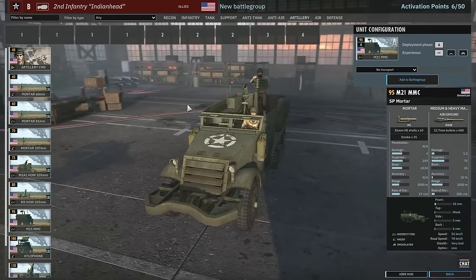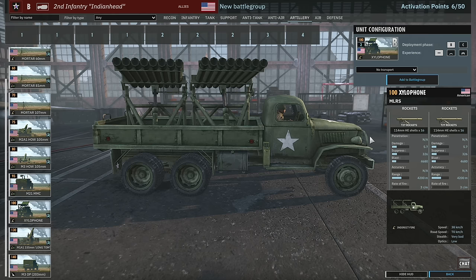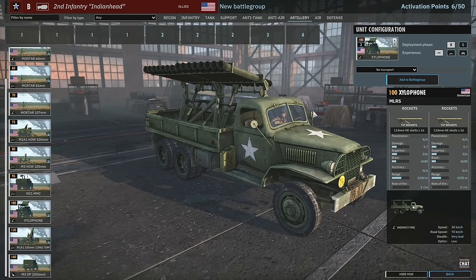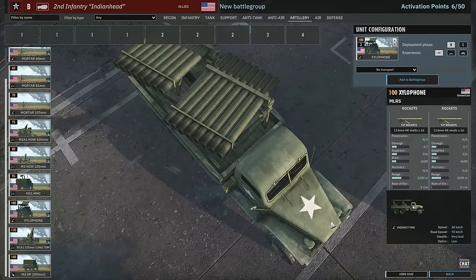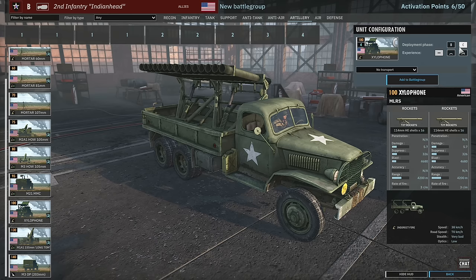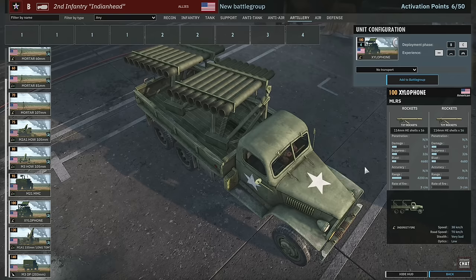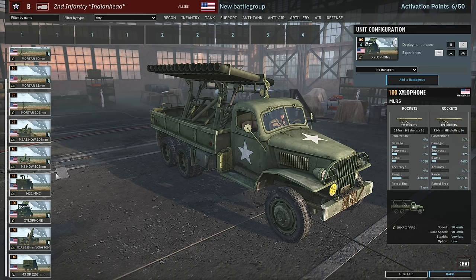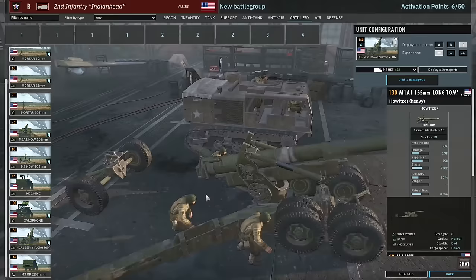The M21 mortar carriers are fantastic and definitely worth getting. And look at this — it's the Xylophone, making its way from Steel Division Normandy 44 into Steel Division 2! Awesome to see. It has quite a lot of damage on those rockets. I don't think it has as many rockets as a Katyusha but they appear to do more damage. Either way, these will be quite interesting to use — I'm really looking forward to trying these out.